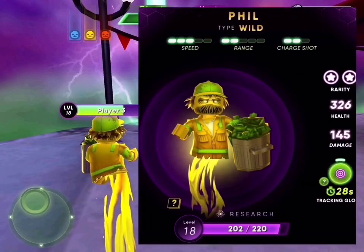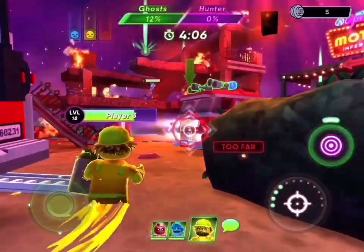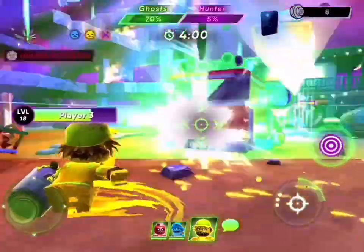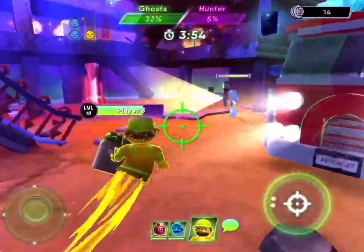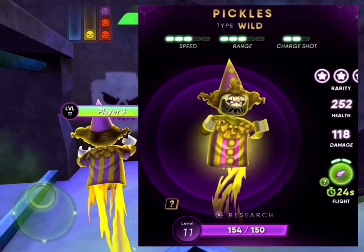Phil: speed 3, range 2, charge shot 2. Why is he your favorite? Because he throws the bomb. If you're looking to do some damage, these bomb ghosts are awesome. Right now we've got 24 ghost damage — 26 — and we got 232 total, so 6 damage. That did a lot.